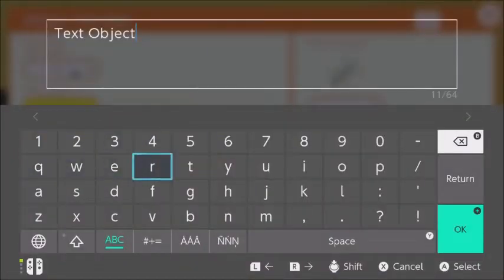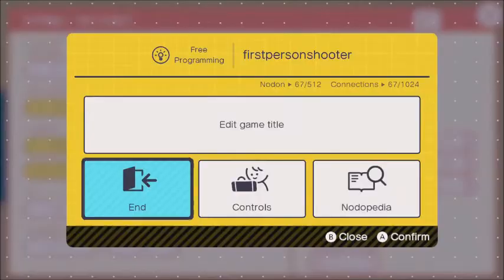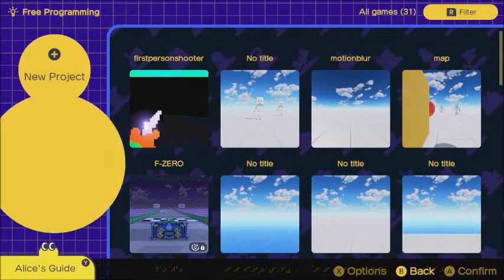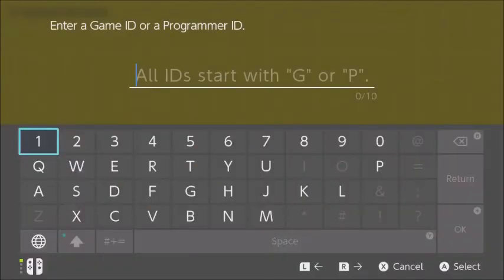And if they ever want to play level two without playing through level one, all they have to do is go to Receive, receive from online, and type in that code. Then they'd be able to play level two without playing through level one.